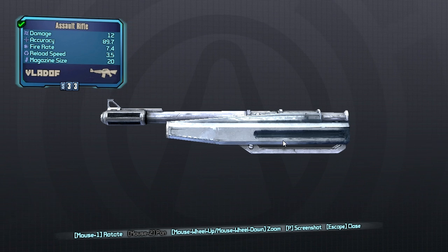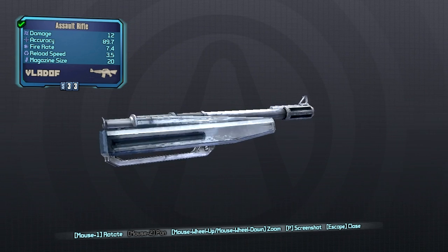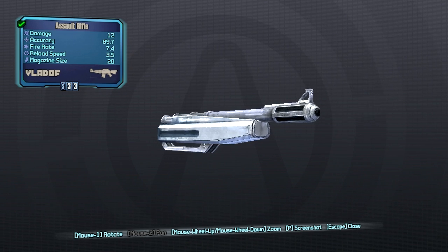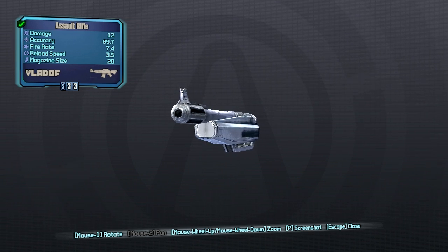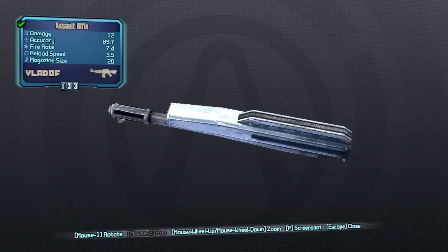We have the Jacobs barrel. This one will increase your weapon damage as well as increasing your accuracy, however you will get increased recoil and the fire rate will also take a pretty significant hit. So definitely don't recommend this on Vladof assault rifles.